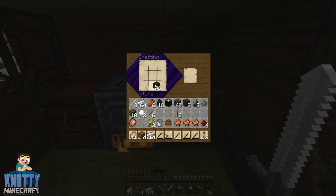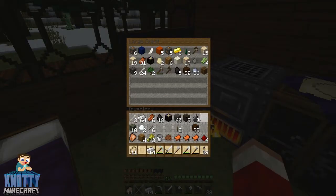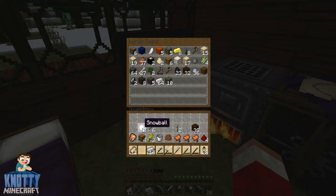Why did I just make a crafting table? I want a chest! I can't do two things at once — I'm talking and trying to make something. I know that looks messy but we just need to get rid of all this stuff I'm having to carry around. It's so heavy.